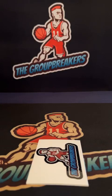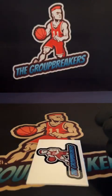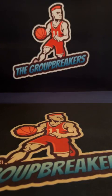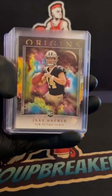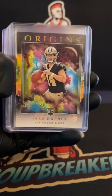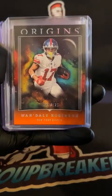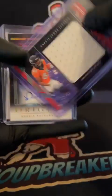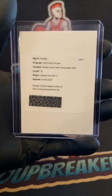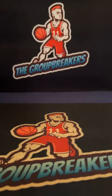Stetson Bennett rookie jumbo patch auto — a lot of filler teams sitting there. Recap: WanDale to 125, Deuce to 149, Marvin Mims to 99, DTR on-card auto, and our redemption Stetson Bennett going to the Rams. If you're in the Donruss random division break, we're running that one next, then a monster filler with two big teams, then the mixer. Thank you guys for joining, appreciate you all — see you next break.